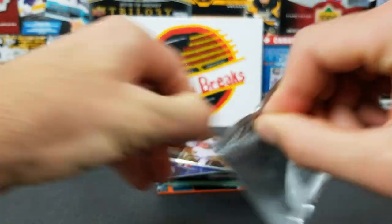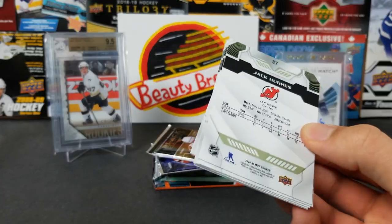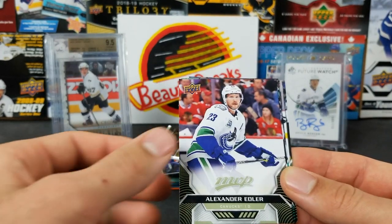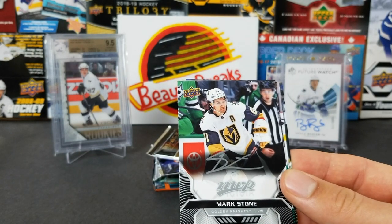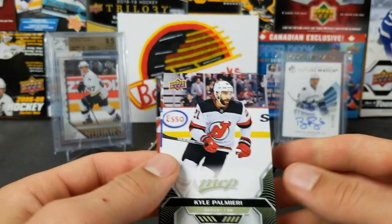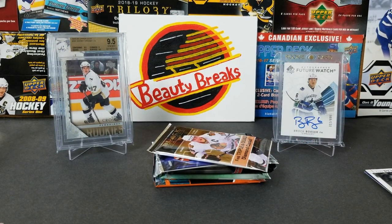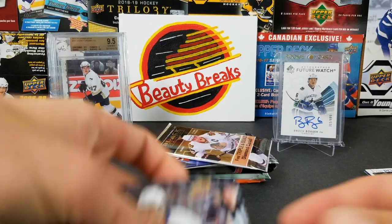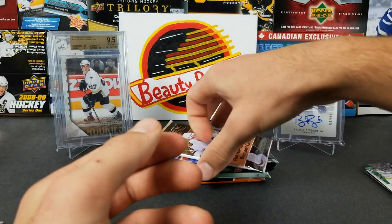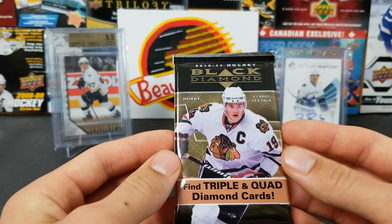MVP is decent — you can get hobby boxes for like 40 bucks. Ryan Getzloff, Charlie Coyle, Edler, and Mark Stone Silver Script. And a Matthews short print — Cal Palmieri, Chris Crider, and Jack Hughes. At least you got a Matthews — you didn't get the auto but you got a Matthews short print. Let's do Black Diamond 10-11 — find triple and quad diamond cards.